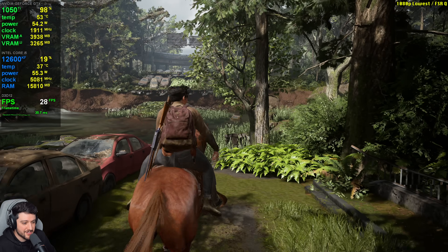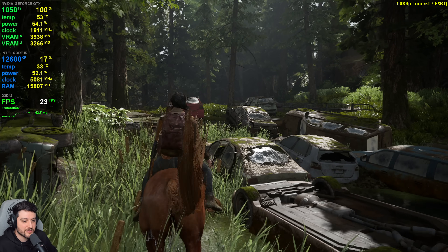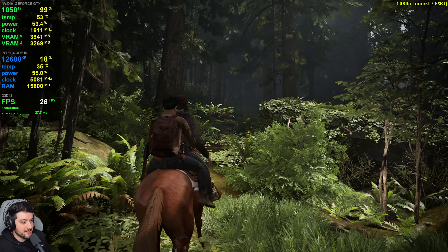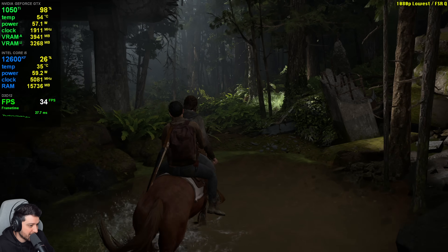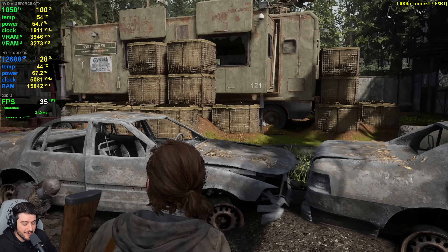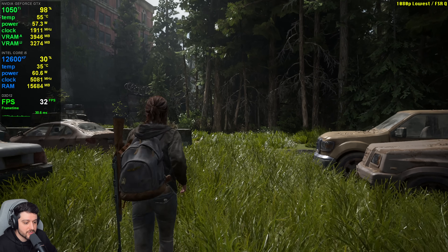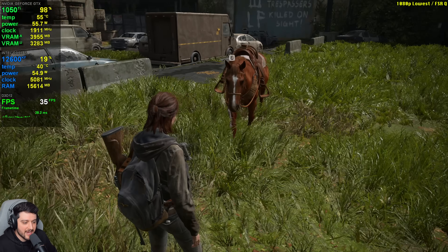FPS aren't improving much with FSR enabled on the GTX 1050 Ti, unfortunately. Probably because it's running out of VRAM, so there's not much performance to be gained by lowering the resolution. We still end up with 22, 23, 25 frames per second. In terms of visual fidelity, FSR 3.1 is actually not half bad here — it's doing a decent job in this title. It's a little bit softer, since previously we were at native 1080p with no anti-aliasing. Moving through the grass and moving the camera around, I can see a lot of noise.